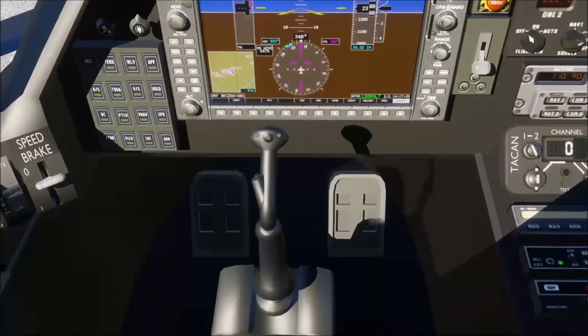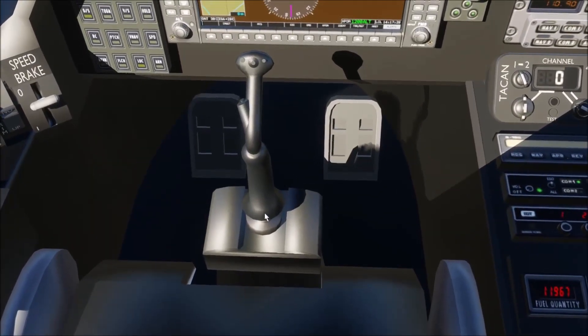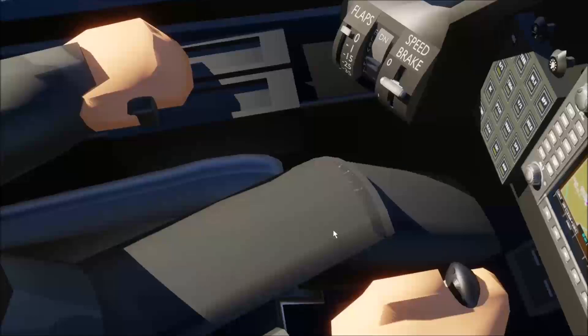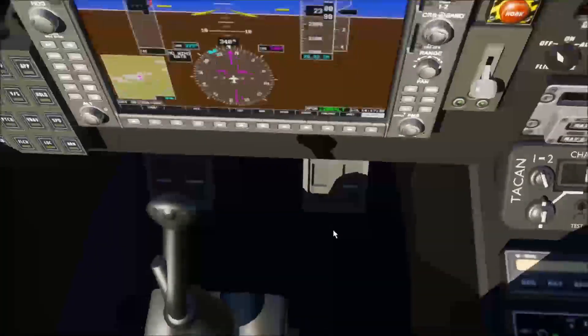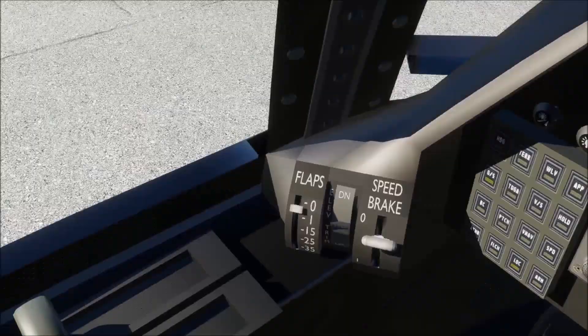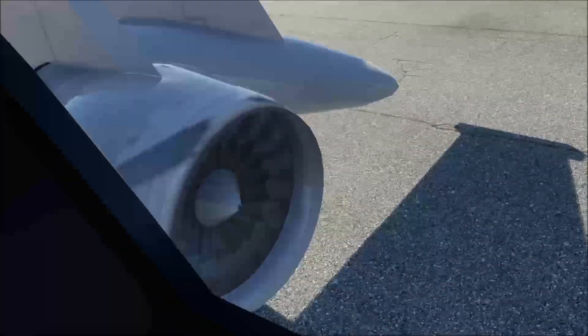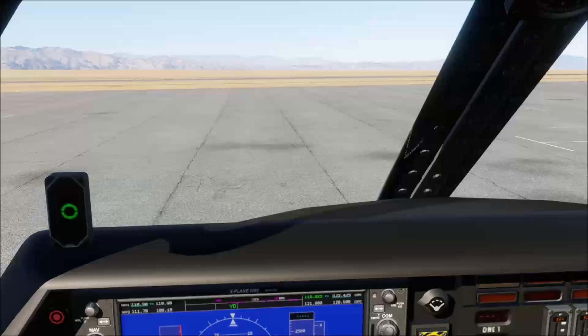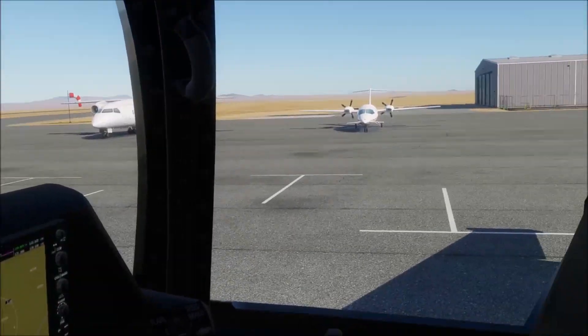Okay, right then. The Remove Yoke button actually adds a pilot — get rid of him, we don't want that. Flap selector on the left there. I suppose most of the rest of it I'll just make up as we go along.